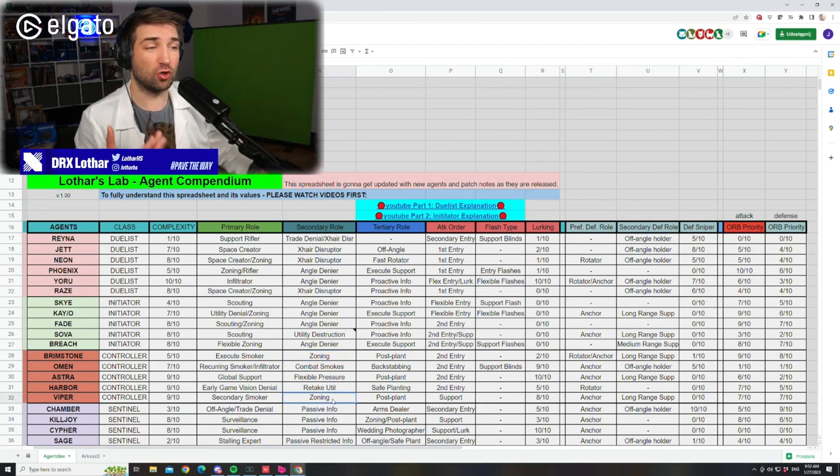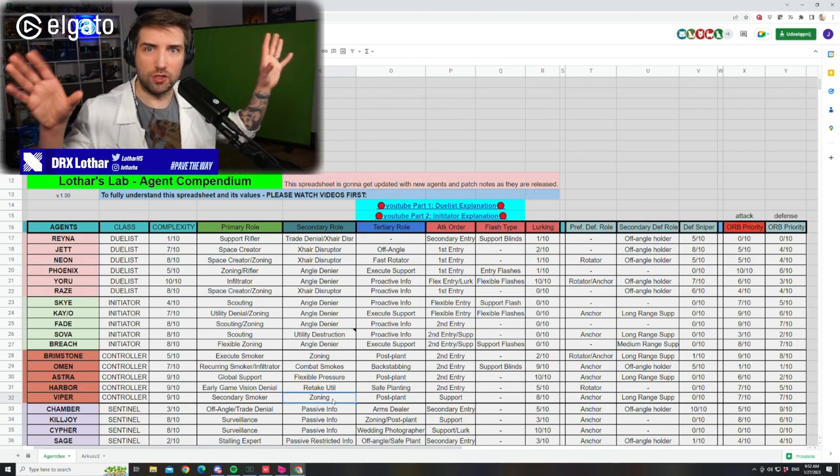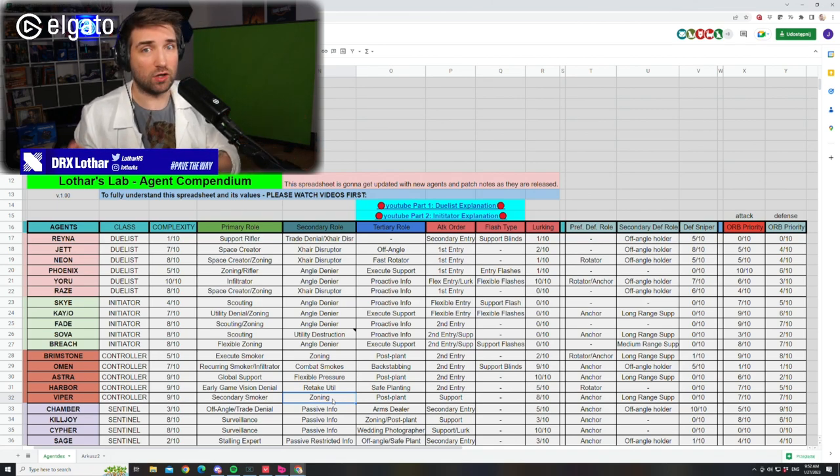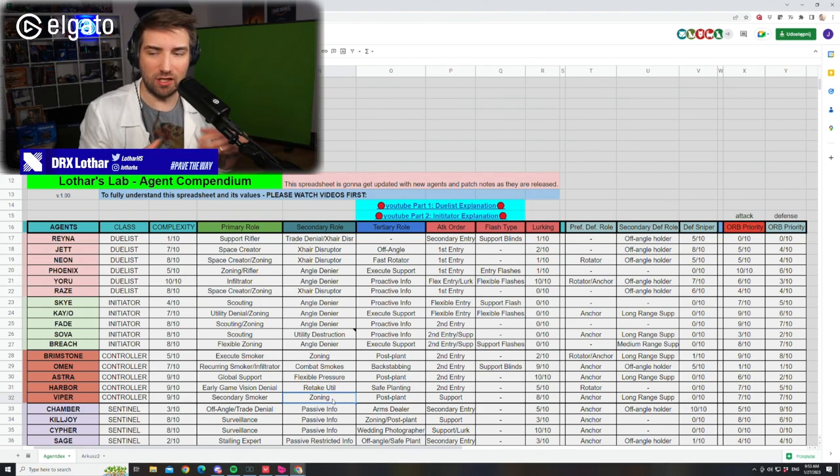Viper has the same ability, but unfortunately it got really wrecked in the nerf. Viper was a great zoning agent on execute because you could use two mollies and make sure you're checking a corner — it was lethal damage, over 150, 152 if I remember correctly, before the nerf. But now with the nerf at 132, you're not able to kill a player standing in the corner unless they have a small shield. So you still have to check that corner. There's still a little bit of zoning utility from Viper, but it has to be combined with other agents' utility. That's why I was so upset about the Viper nerf.